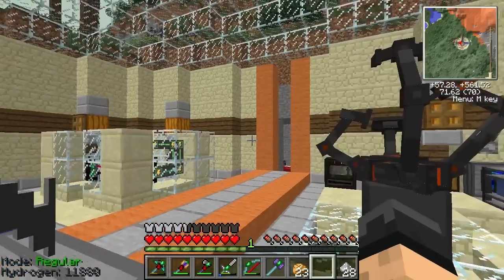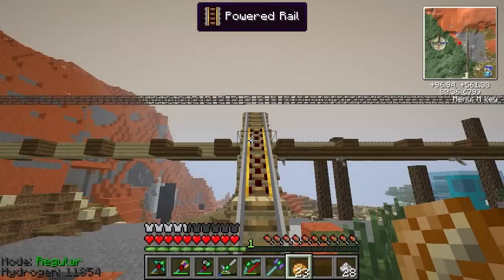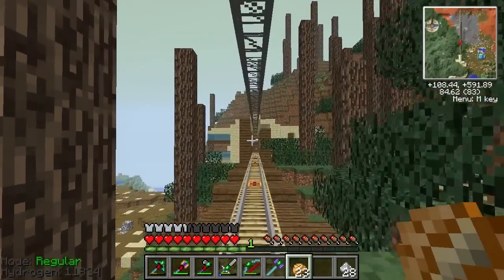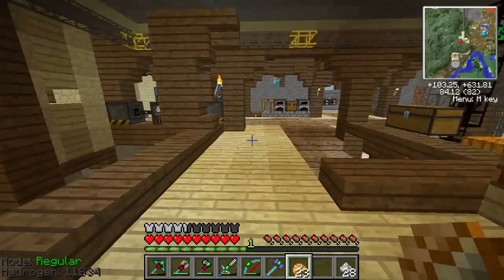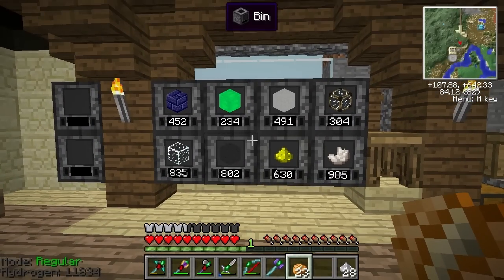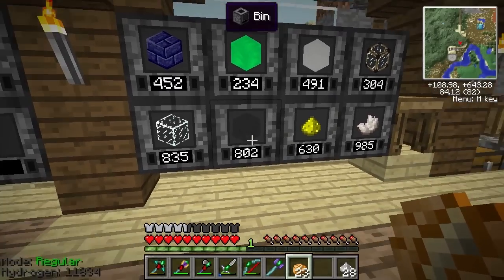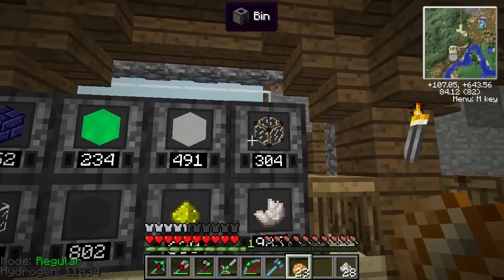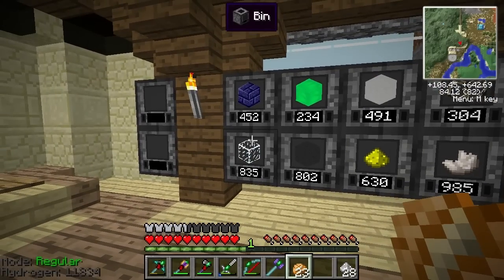One last thing I want to show you real quick: I showed you the bins last episode and their functionality. I started packing them up, and these are the main materials our base is going to be made out of — quartz, nether quartz, glowstone dust, basalt, regular vanilla Minecraft glass, and reinforced glass. This reinforced glass is the only glass that allows you to make a sealable base, which is going to be pretty important to us.